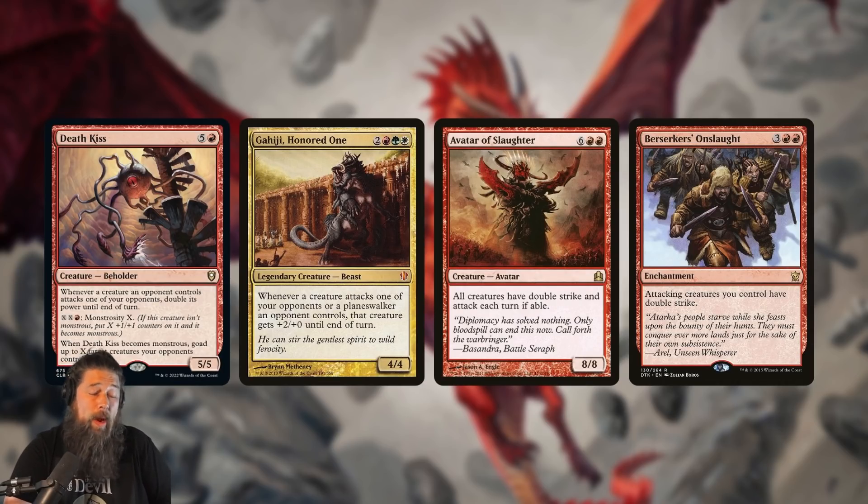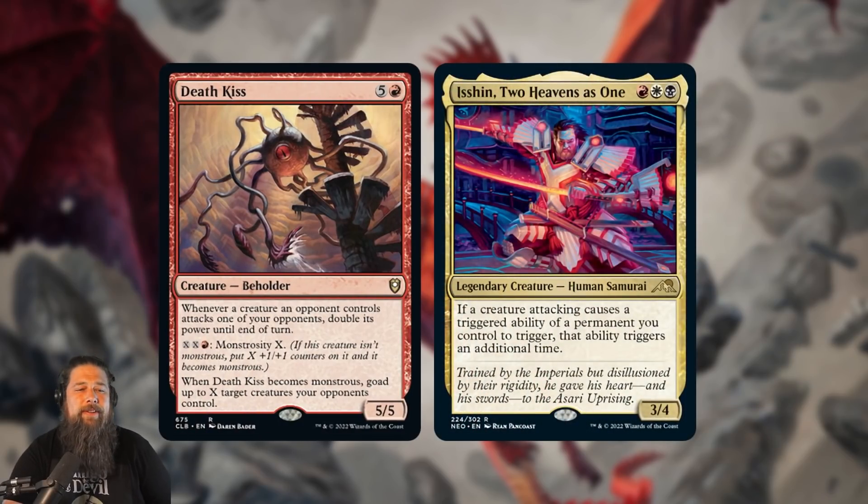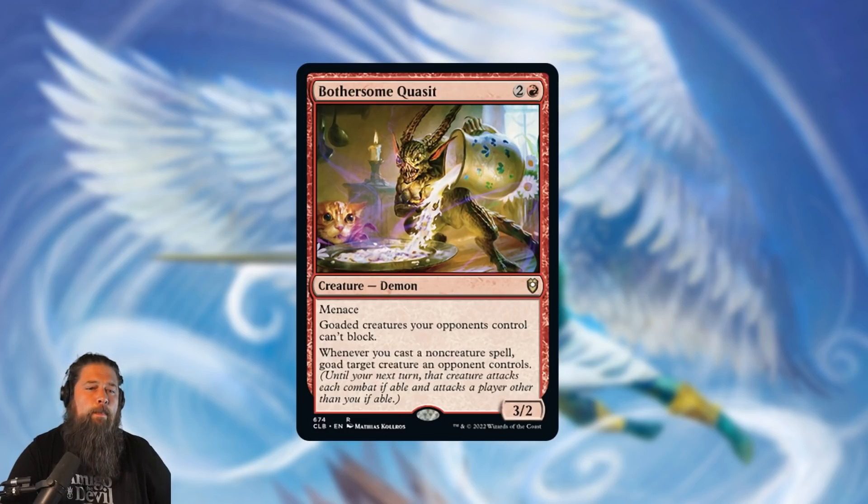Death Kiss also compares favorably to Gahiji — way better than Gahiji — except you can't play it as your commander. This is another easy inclusion in goad decks; if the idea of your deck is to make your opponents attack each other, this is a sweet finisher. Also kind of cute in Isshin decks — Isshin doubles up any trigger on your things no matter who's triggering it, so your Death Kiss triggers from your opponents attacking each other would double your opponents' creatures' power twice. If you're playing some sort of combat shenanigan goad deck, Death Kiss seems like a legit finisher at six mana.